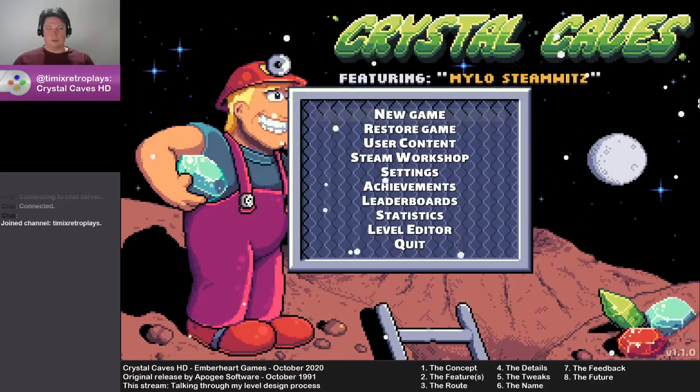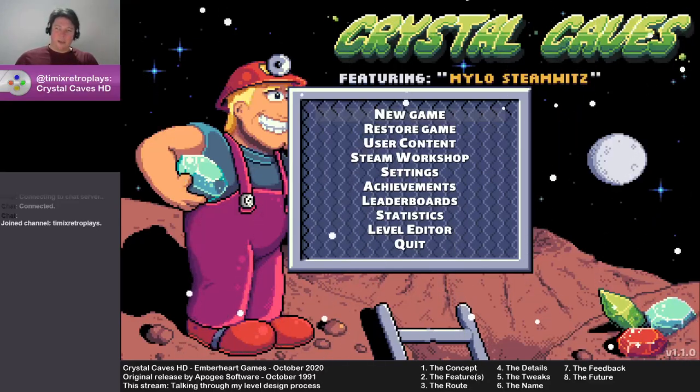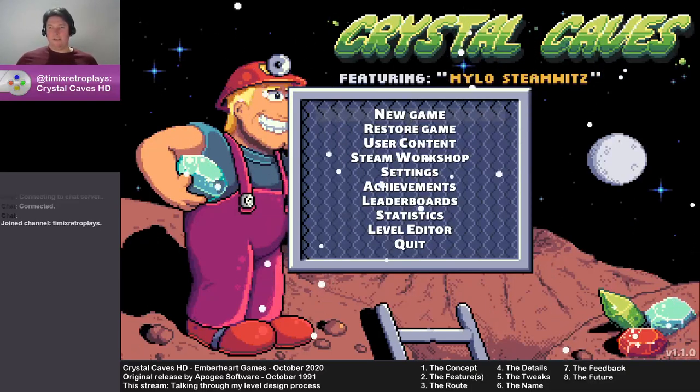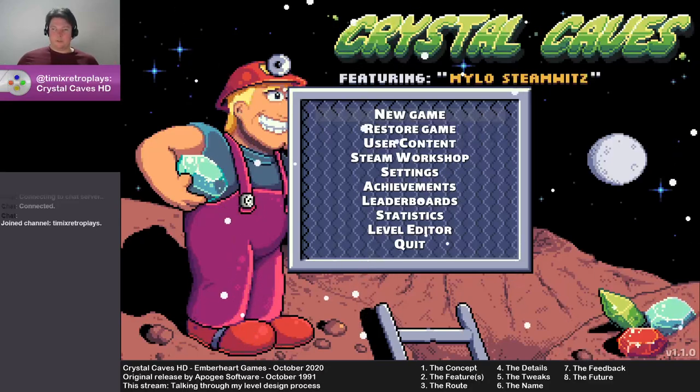The concept is something like: I want to make a level that is about space, or a very claustrophobic mine exploration, or I want to actually make a theme like a mine, or have a volcano, or do a lot of jumping. Just some base idea to the level that you want to create, to give it some sort of start and structure.